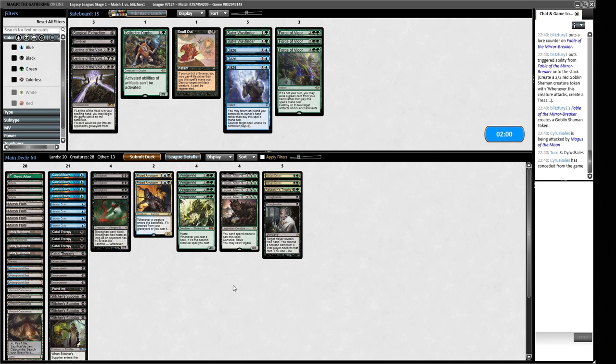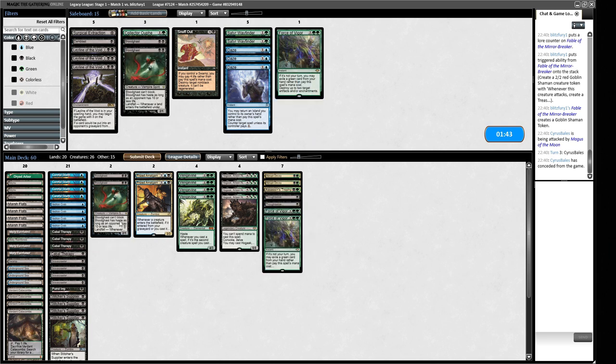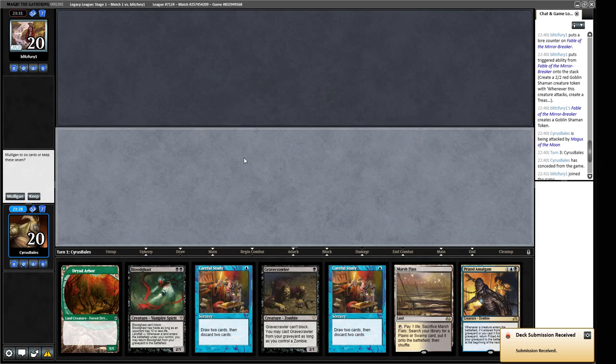Maybe we trim the Bloodghasts because they're often going to have creatures that outclass it — it's not really going to get damage in. Bloodghast is really helpful with Cabal Therapies though. I think we'll submit like this. I imagine our opponent probably has some Leylines here so it's going to be awkward. This is a good hand so I don't think we can let it go. If our opponent starts with a Leyline our hand gets a lot worse — if they go Leyline into Blood Moon we just lose.